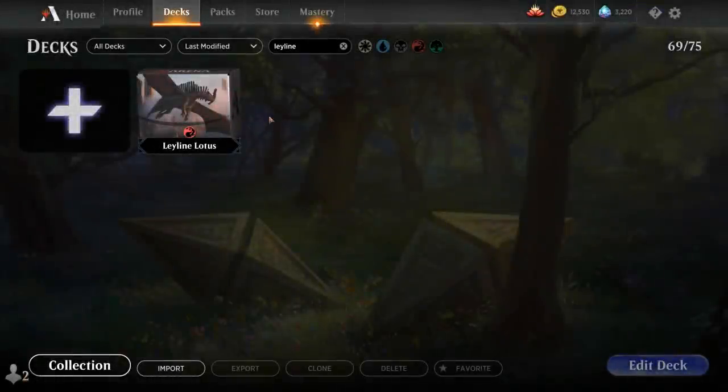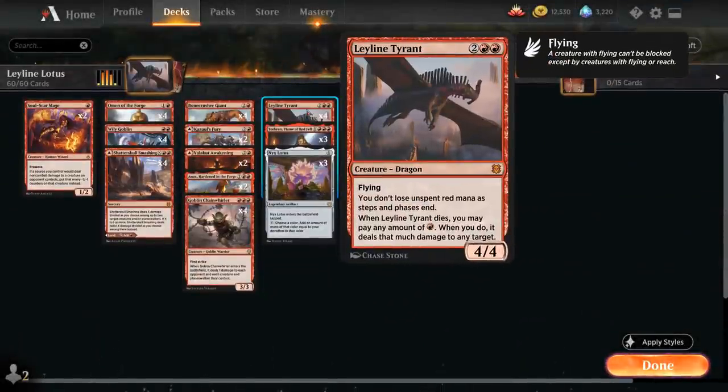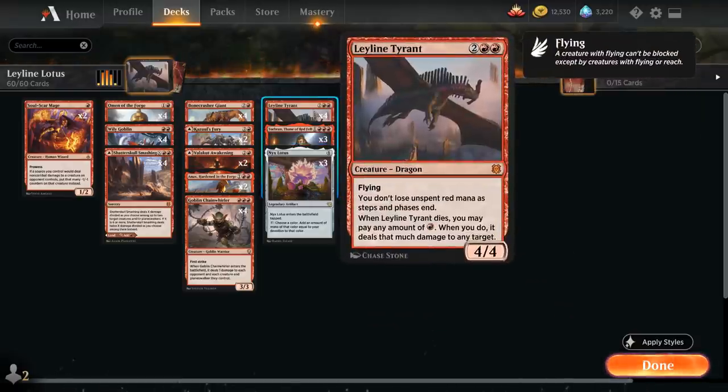Hello and welcome to another Magic Arena Games video. Today we're taking a look at another historic deck, this one nicknamed Leyline Lotus. It's a Monorat Devotion deck featuring Leyline Tyrant from Zendikar Rising — a four mana 4/4 Mythic Rare Dragon with flying — saying you don't lose unspent red mana as steps and phases end, and when the Leyline Tyrant dies you may spend any amount of red mana, and when you do it deals that much damage to any target.